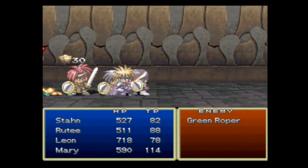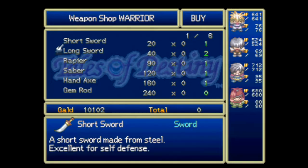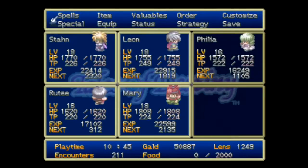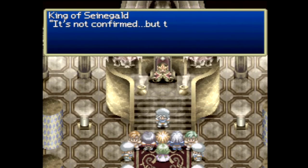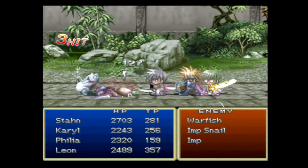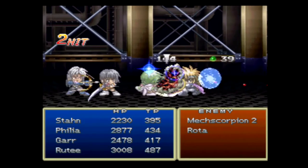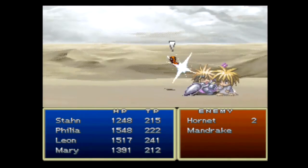Much of the overall gameplay is your expected RPG fare — fighting monsters, leveling up, exploring towns, buying more powerful equipment, talking to NPCs for flavor text, saving your game at designated save points or anywhere on the world map, and progressing by talking to certain people and going through dungeons. But what makes Tales games stand out from most other RPGs is its in-depth battle system, the Linear Motion Battle System first introduced in Tales of Fantasia. For Tales of Destiny, the second use of this combat is the Enhanced Linear Motion Battle System.